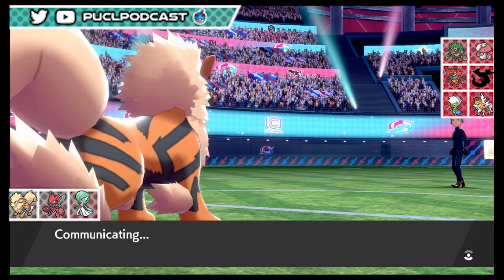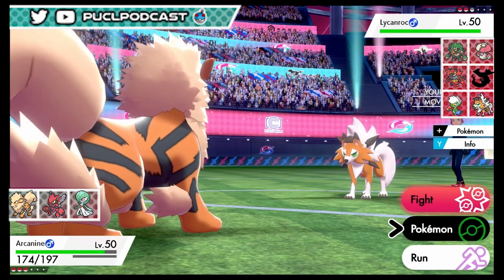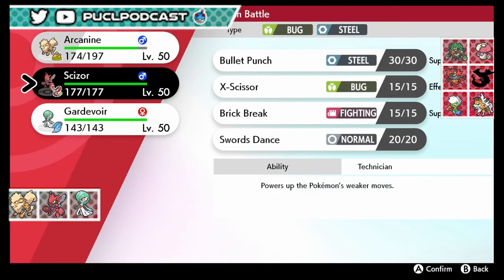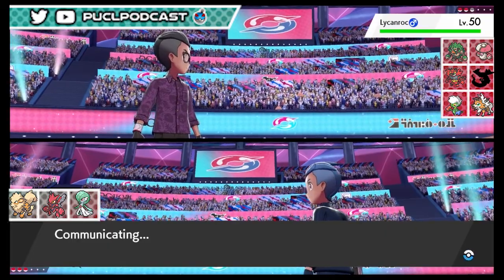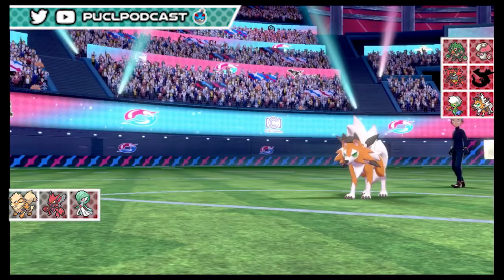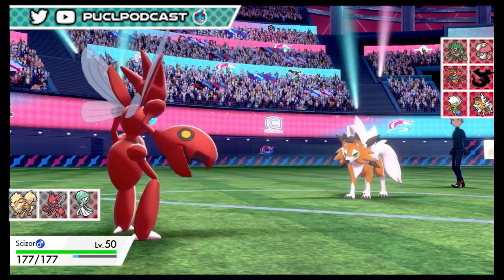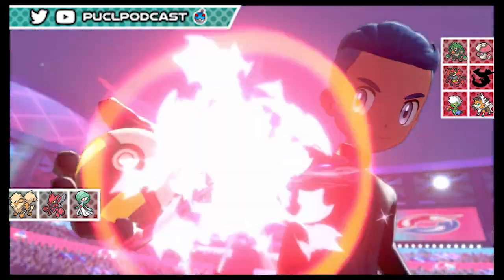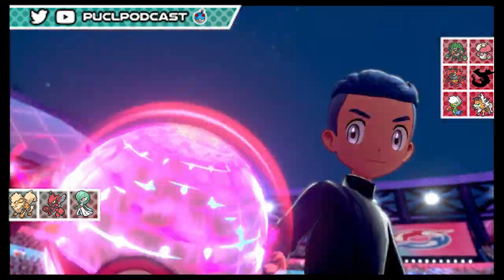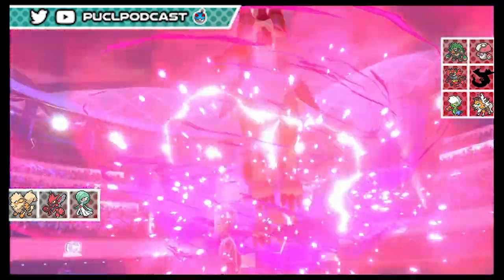The only thing that can handle Bulldoze is Rillaboom - Lycanroc doesn't like that at all. We go straight to Scizor - it might use Stealth Rock but probably Cell Rock. I'm even tempted to double into Arcanine to make sure it doesn't have a Sash. We got rid of the screens Dragapult with no screens left. He's going big! Good thing we have Focus Sash - we can just Bullet Punch next turn, no reason not to.